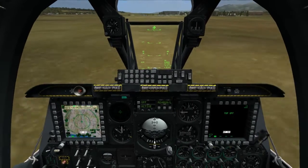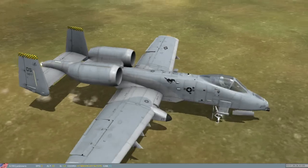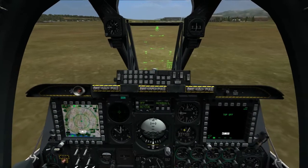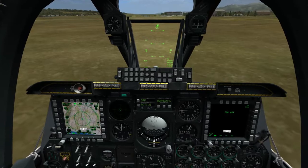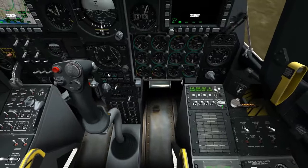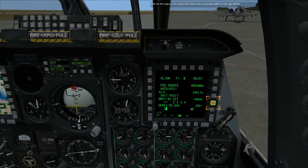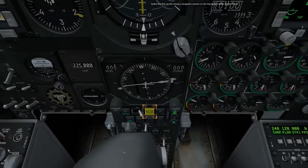Insert. Turn. With the IGIA line, let's select CDU nav mode by pressing OSB9 on the right MFCD. Select the EGI as the primary navigation system on the navigation mode select panel.